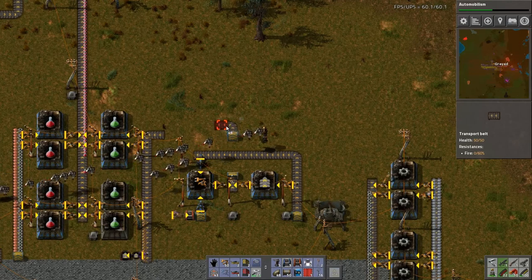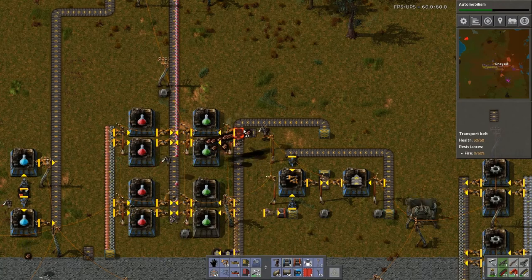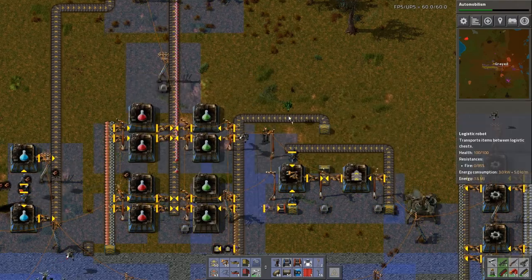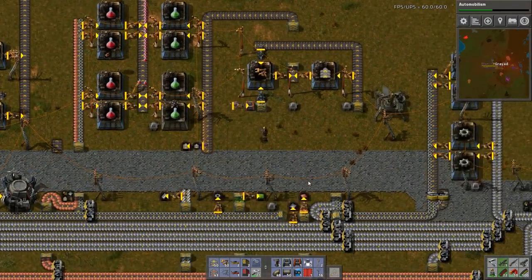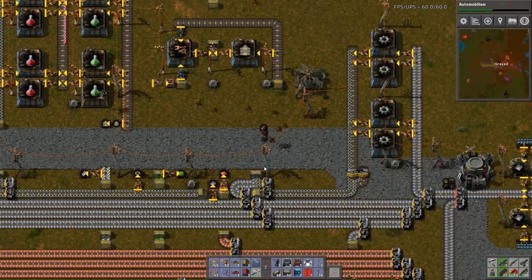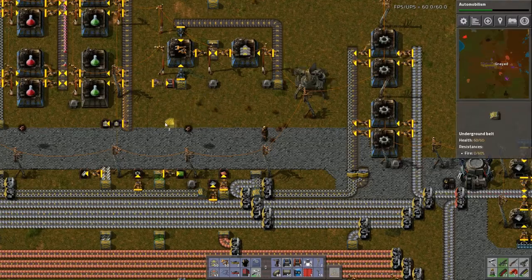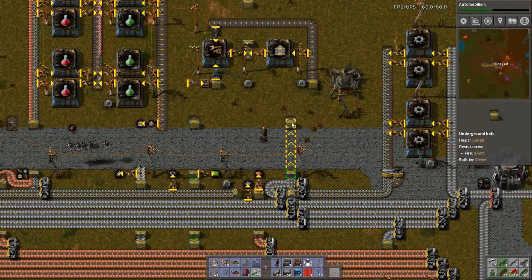I should zoom in a bit. I'm just going to run these over and down. Here's more wood. How did I get a logistic robot in my inventory? Fly and be free, little buddy. The reason I did that is I need to bring this up. I moved everything over, which is fine — that's what I wanted to do. So there and there.